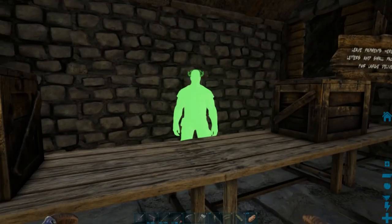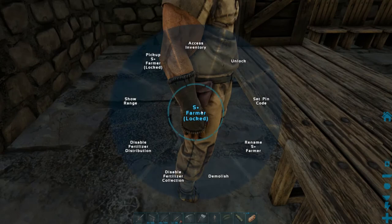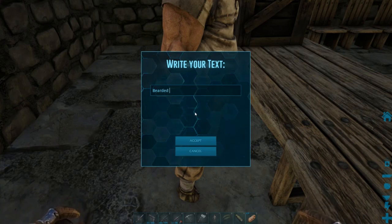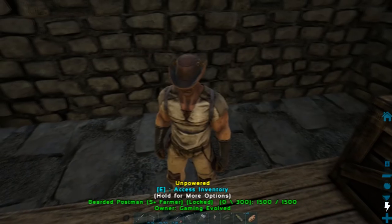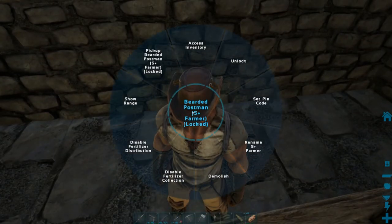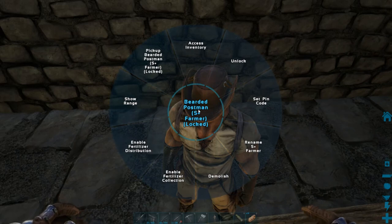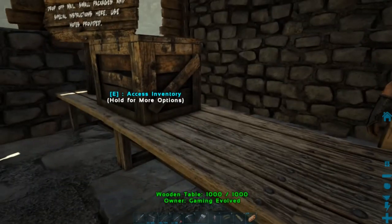So I guess let's place our so-called employees. Are we going to place them on the table? No — let's just say there. Let's name him... Bearded Postman. I'm going to disable all of these things. Show range pickup... Okay. It's odd that you can demolish him, but anyways.